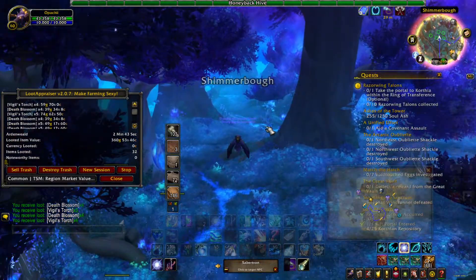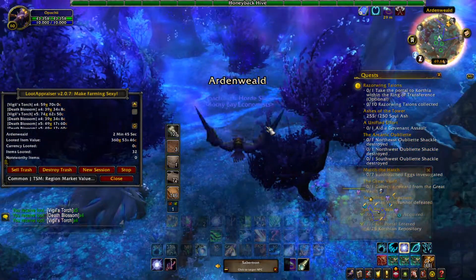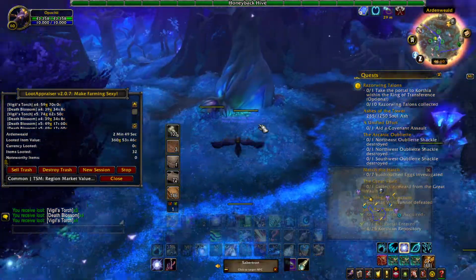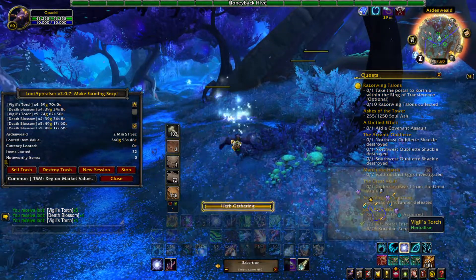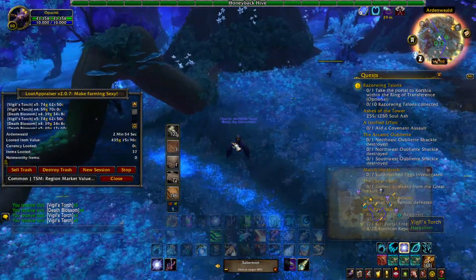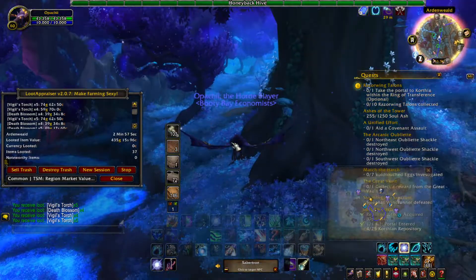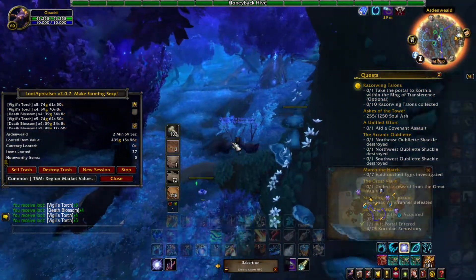Anyways, we are rounding up our three-minute lap and we've got 360 gold, which is a little bit lower than usual, but not too bad. If we find one more node, then that means we'll be at the 500 gold per lap, which really isn't bad.